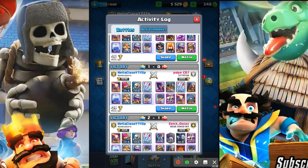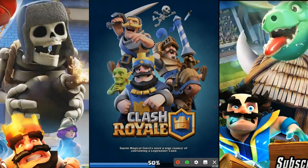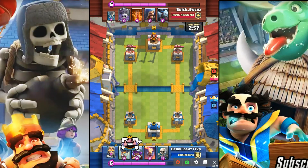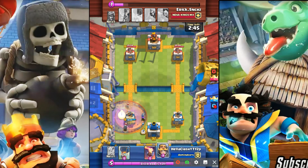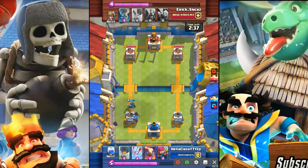Let's see which one it was — the level nine — was it this one? Yeah, there we go, level nine from Nova Kings Mexico. We'll probably watch this in 2x just so it goes a little quicker. He started out with a naked graveyard poison.